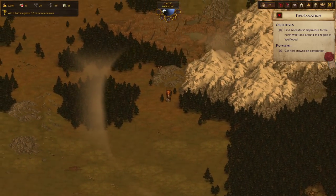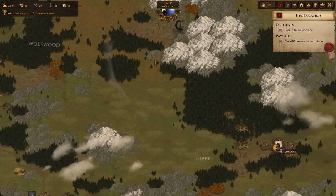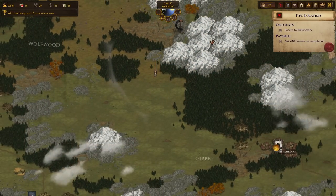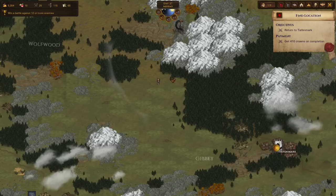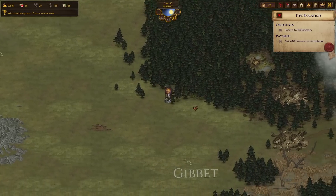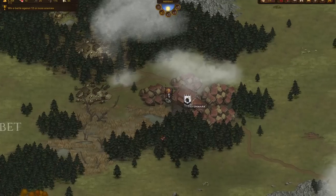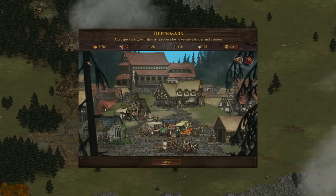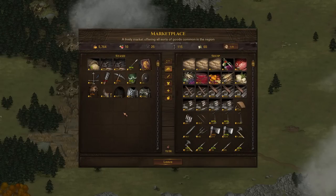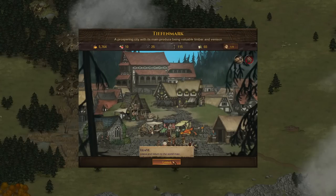We just want to keep getting quests done. Oh wow, that was really lucky — I was not expecting it to be behind the mountains, I was expecting it to be hidden in the forests, which is always very painful when you're finding locations. But that worked out nicely. The Brigant Location quest is gone, so we're on the hunt for more quests.